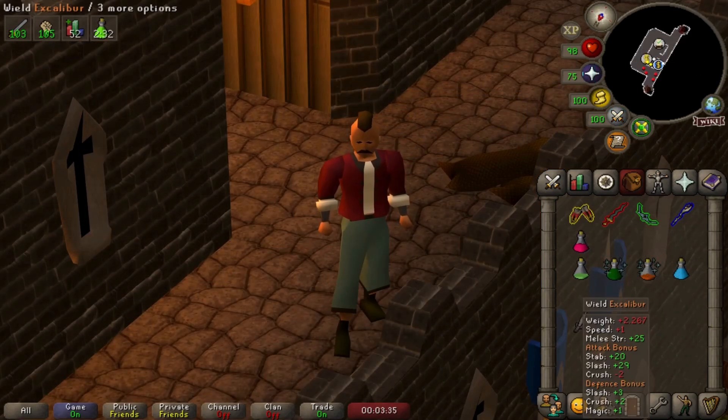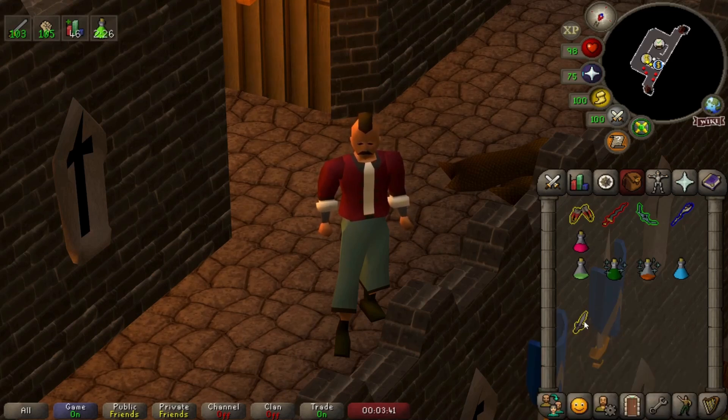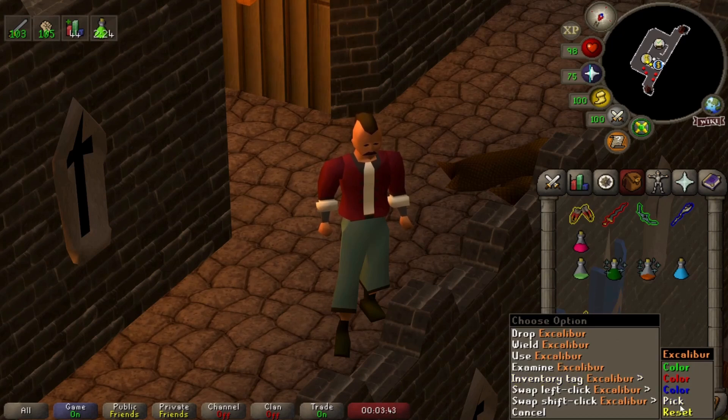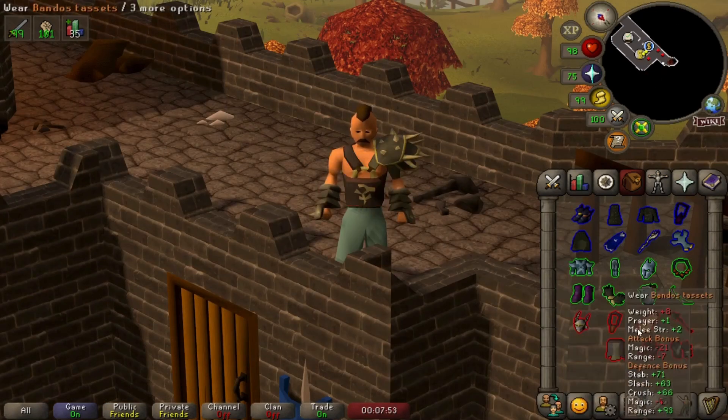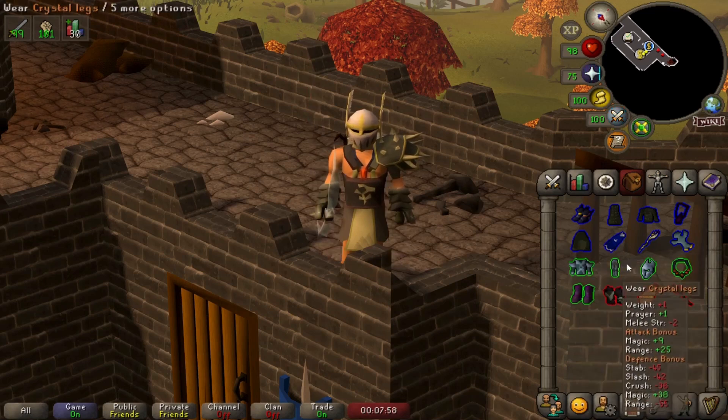Speaking of weapon and gear switches, inventory tags are essential for learners. Using Shift and right-click, you can mark all of your switches, potions, or whatever you like with easy-to-identify color tags. I generally go red for melee stuff, green for ranged, and blue for magic, but you can do whatever you like.